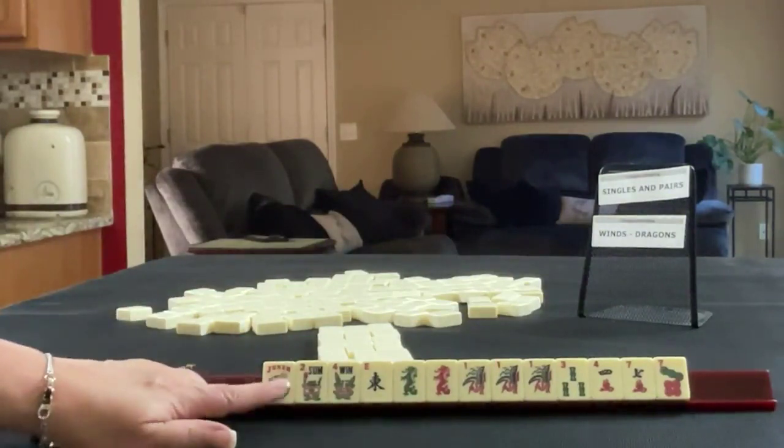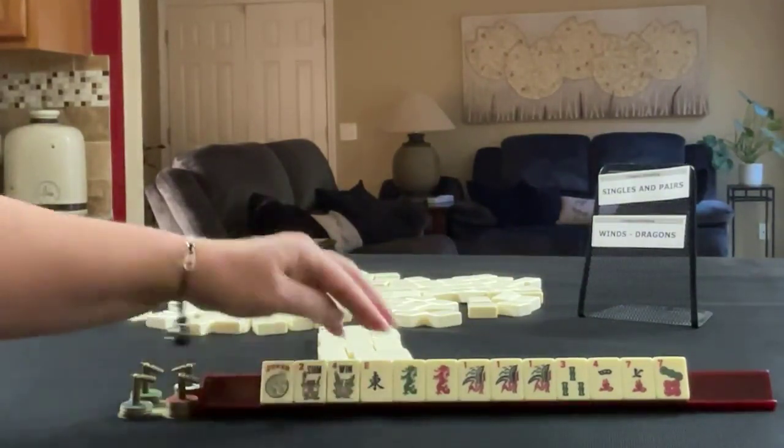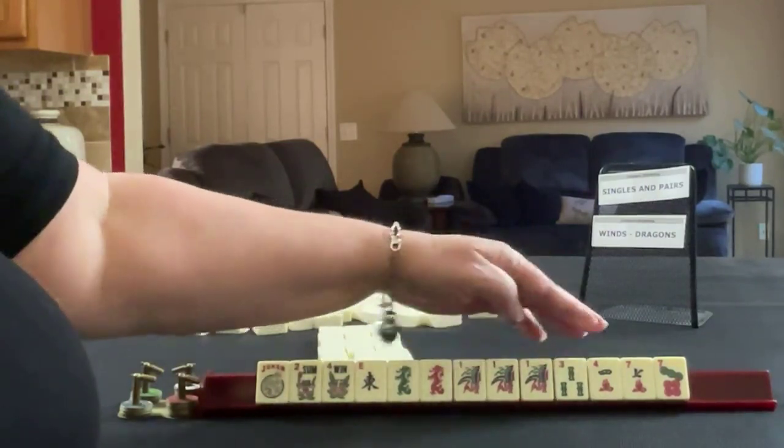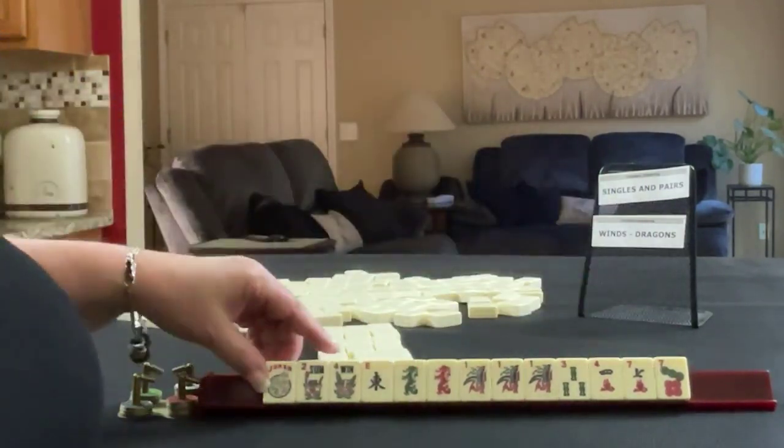Okay, we have Joker, Pair Flowers, East, Green and Red Dragon, Pung of 1 Bams with a 3, 4, 7 in Cracks, and a 7 Dot.